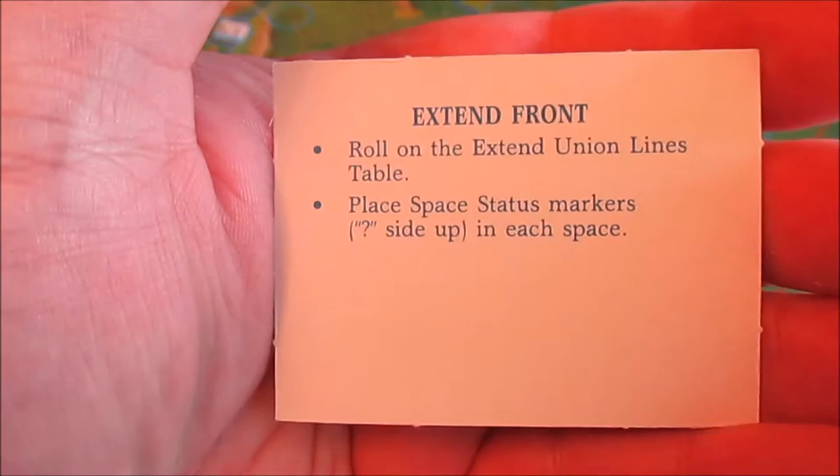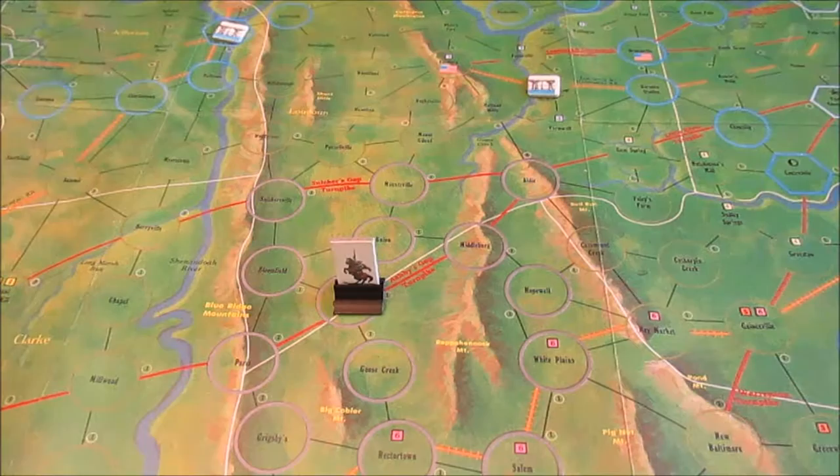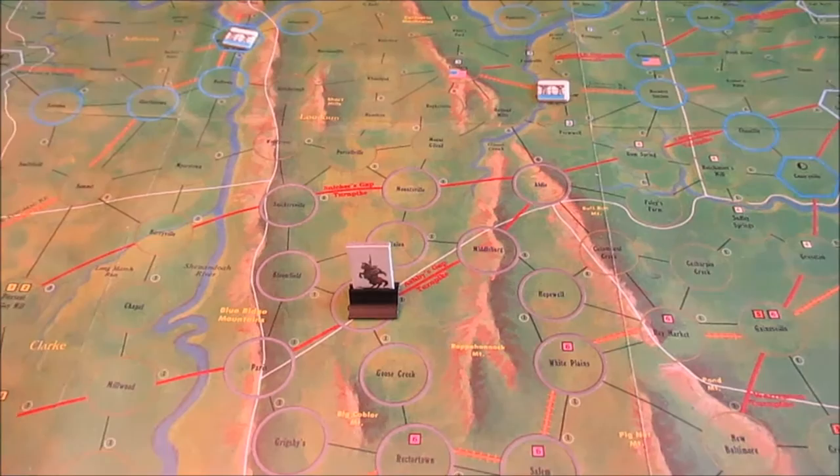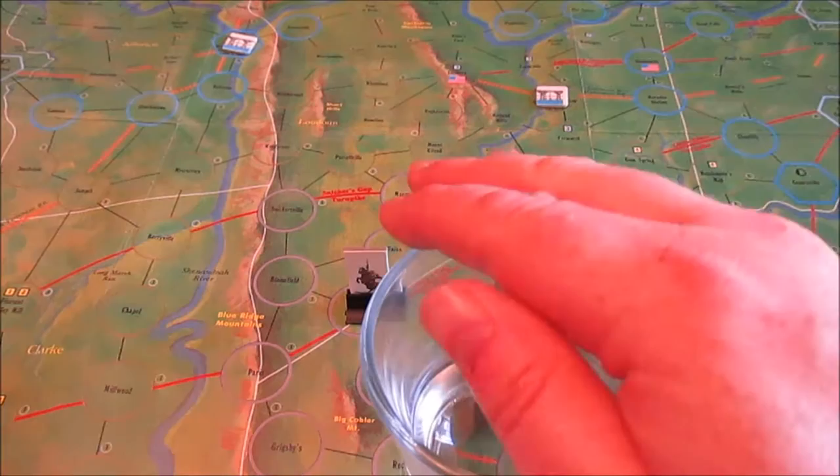Oh, I was hoping this wasn't going to happen — Extend Front. Roll on the extended union lines table and place space status markers question-side up in each space. This is basically the unions have undergone an advance or campaign and they've actually extended their front lines. Let's find the Extend Union Front Lines table — roll a D6.